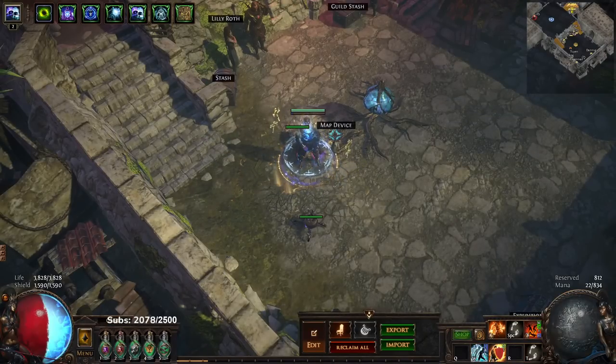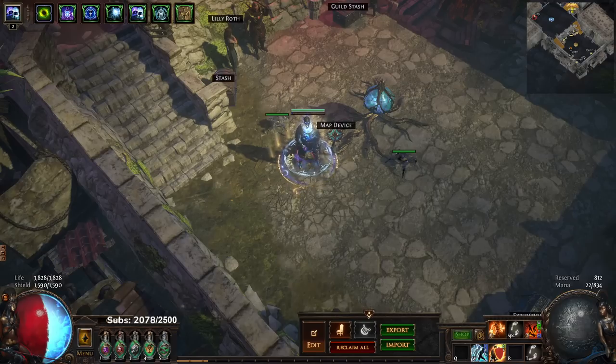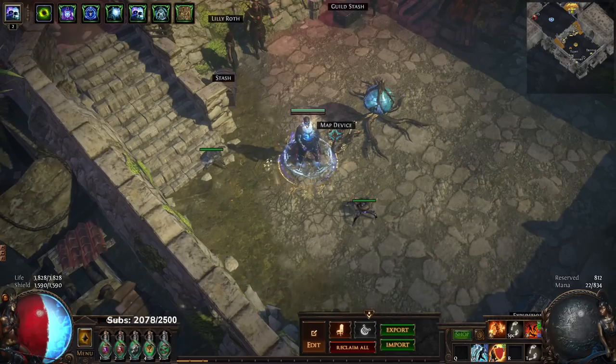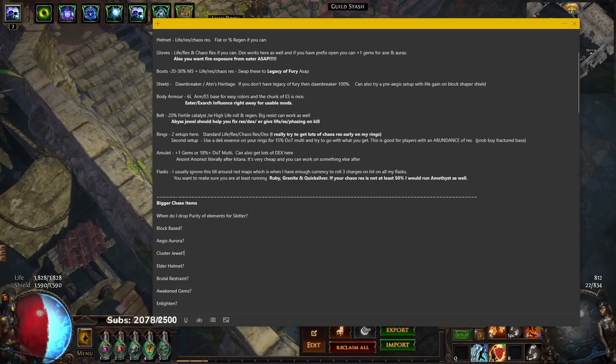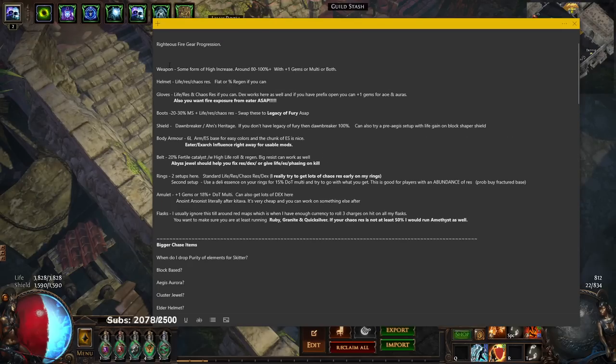Welcome everybody. Today I wanted to make a kind of order of importance for gearing, but it's more about explaining my item choices and when I upgrade due to the player-driven economy. Since we're so early into the league, it's a little hard to get all this information, so what I wrote up is basically what I have on my website — what I want on every piece of gear — and then we'll talk about when to go for bigger chase items and build modifications.